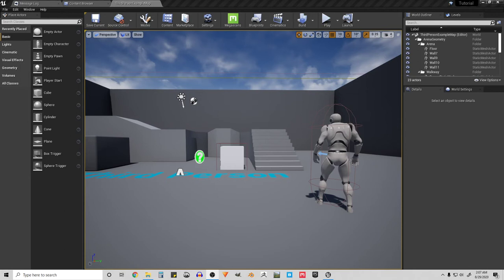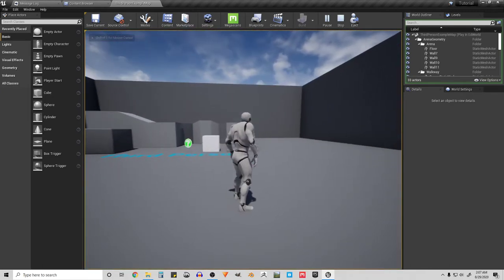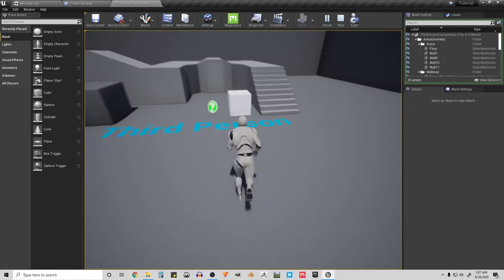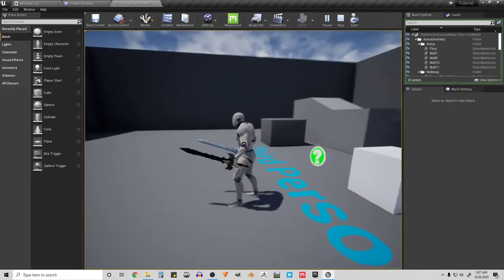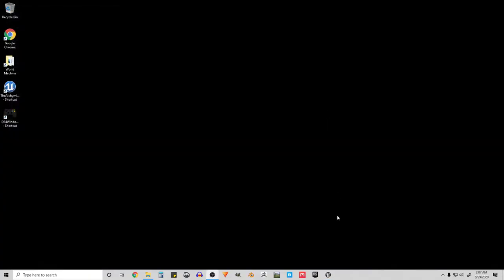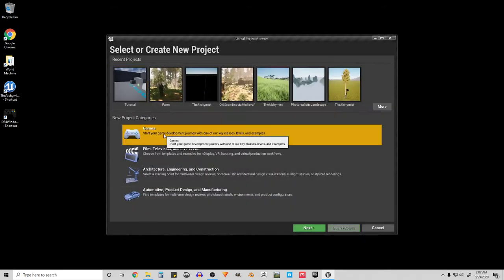Hi everyone, this is GameDevKyle and I'm making this video as a response to a request I received on how to implement dual wielding. I'll show you what we're going to make: here's just an empty project and there's a cube that basically acts as a treasure chest, and when I walk up to it I have two swords. So let's get into it.